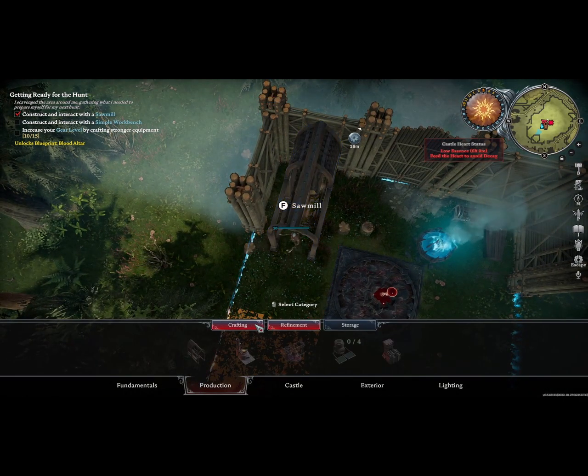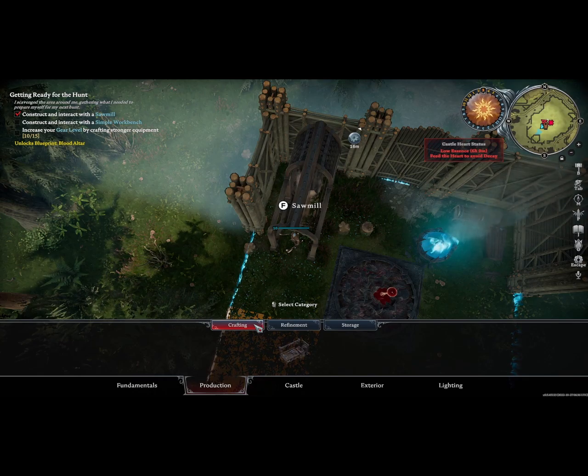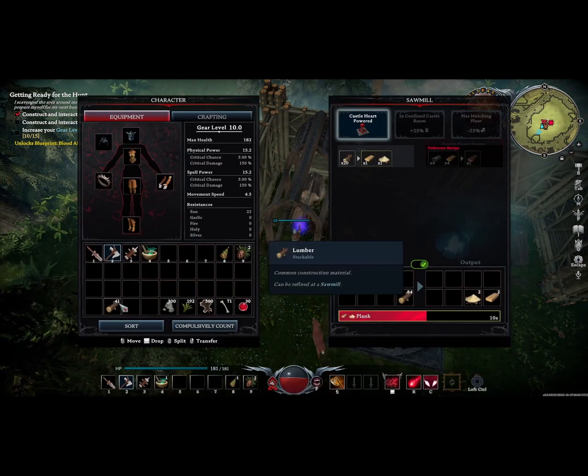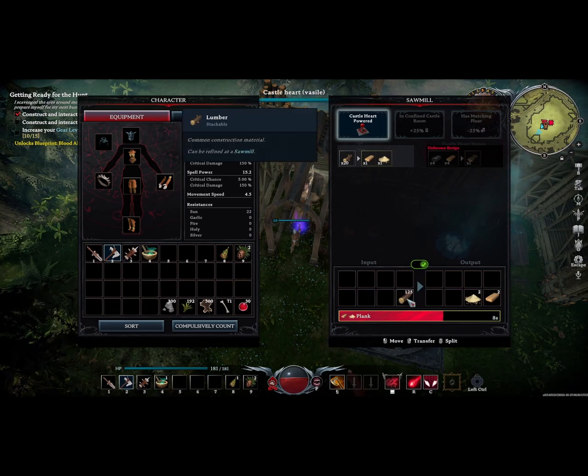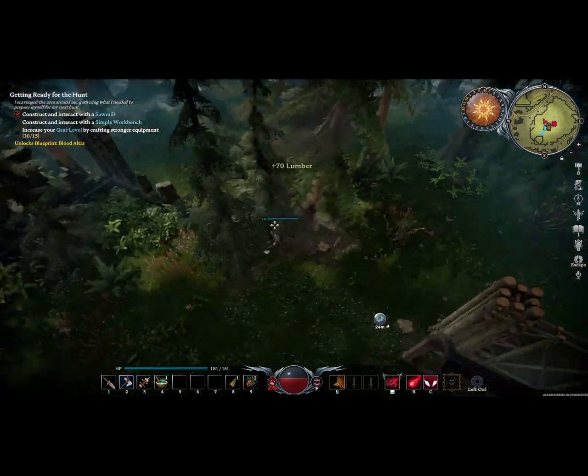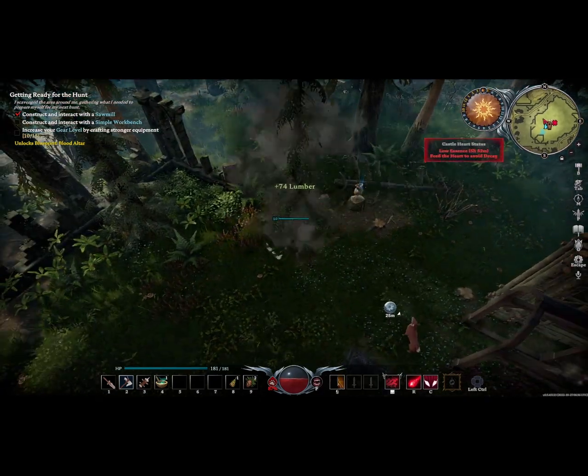Now let's construct our simple workbench. Hitting B will bring up my menu; going to Crafting, I'll see the simple workbench. However, we do not have enough planks, so I'll put a little bit more wood in so we can get enough planks. In the meantime, while that is crafting, I decide I'll gather a few resources by chopping down some trees.